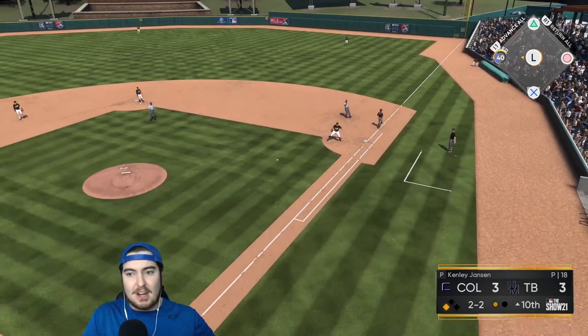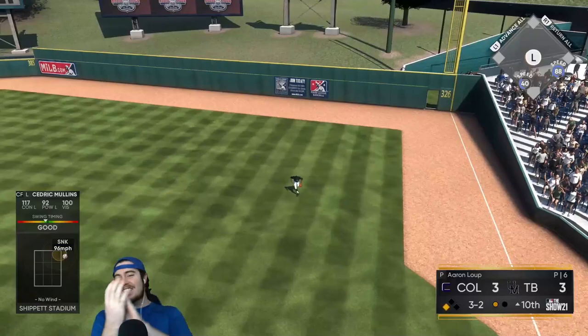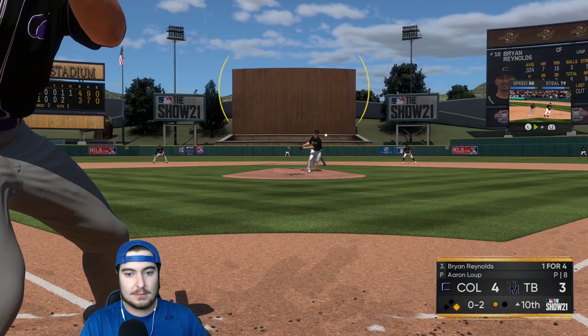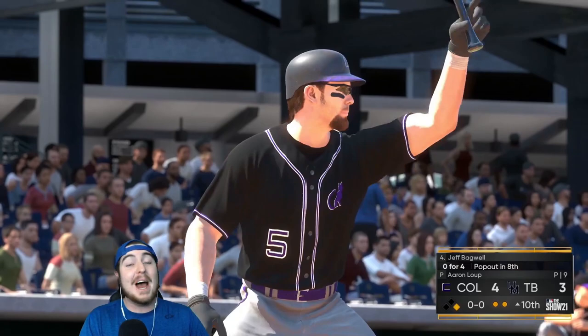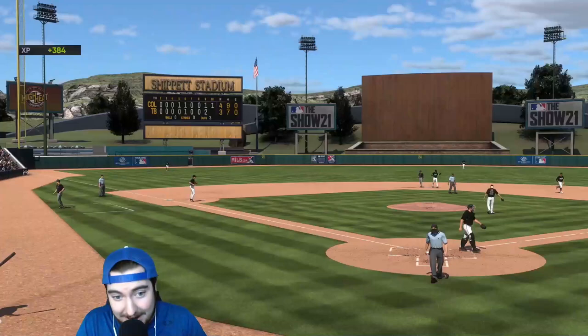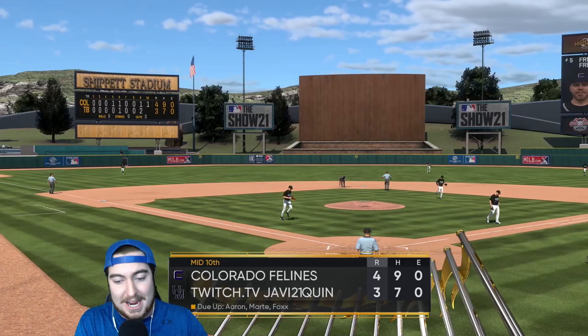In extras, the runner moves up to third base. Cedric Mullins gets a base knock and brings in the go-ahead run against Darren Loop. Brian Reynolds goes down easily, and Jeff Bagwell unexpectedly gets a fifth AB in his debut. He hits his third ground out of the game — 0 for 5, as expected. But we got the run home. Cedric Mullins knocks in the runner that started at second base.